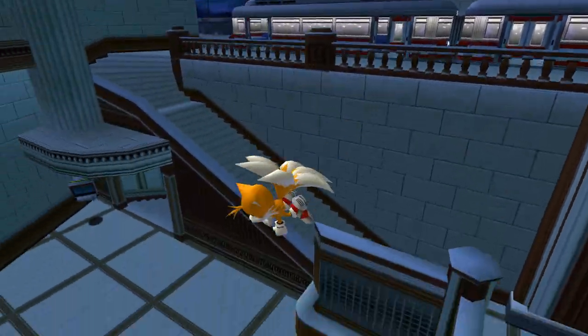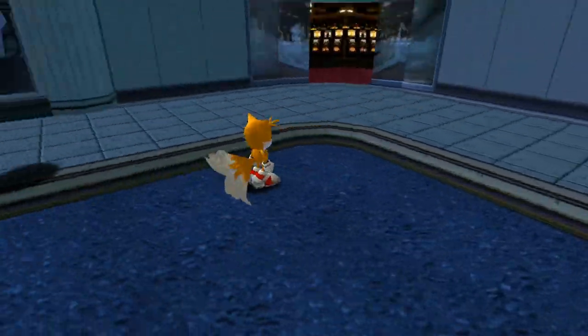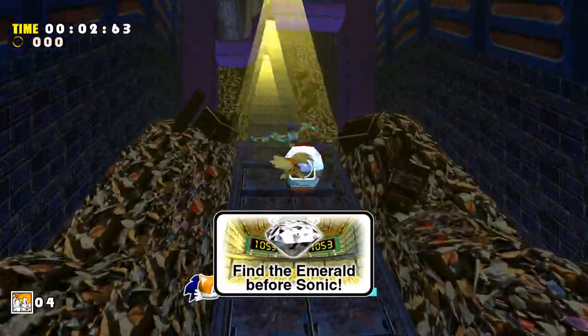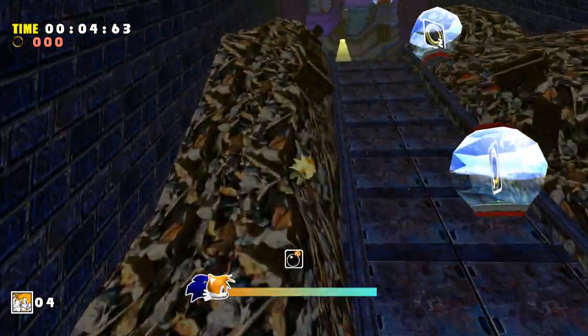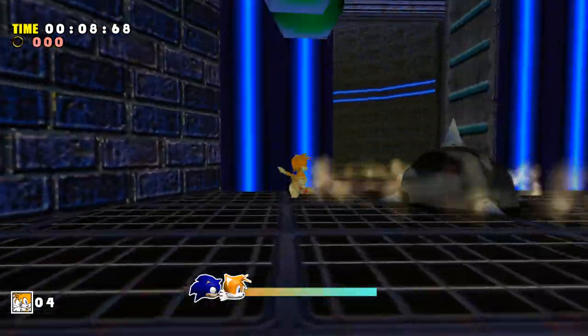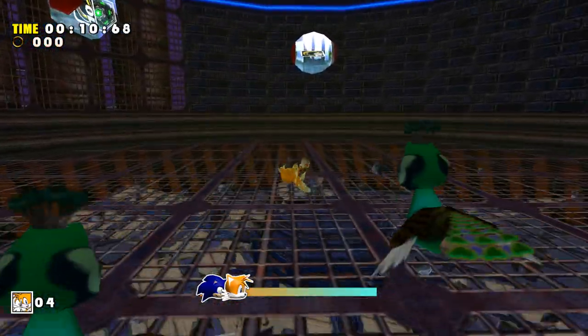After collecting the blue emerald, we take the train to Station Square, hitting the Casino button to access the next stage of this challenge, Casinoopolis. Tails' version of the stage takes place in the sewer area of the casino, and believe it or not, this one was actually rather tricky to navigate — partly because of how restrictive and linear the whole area is.